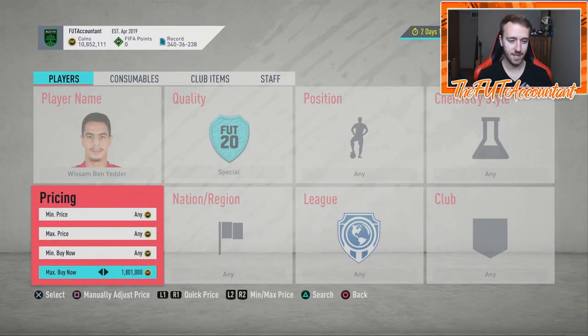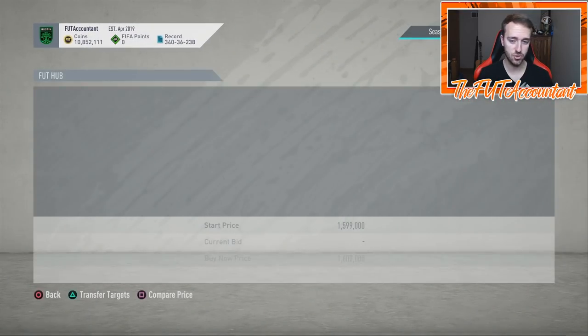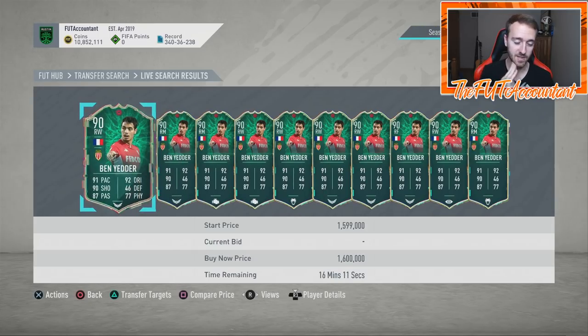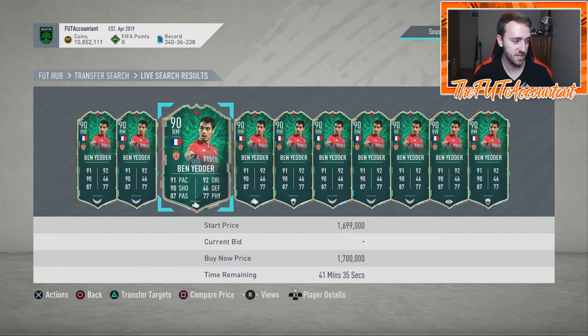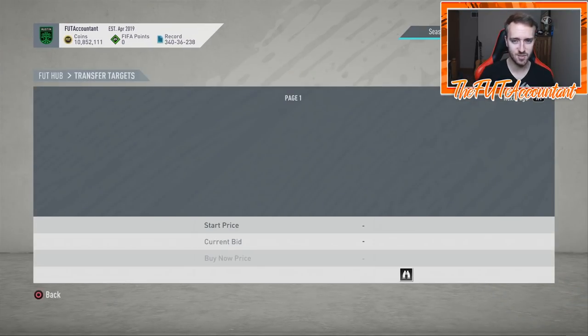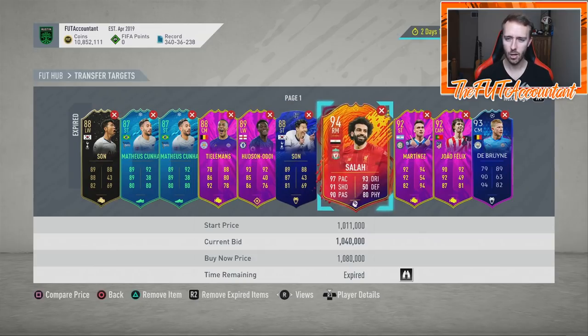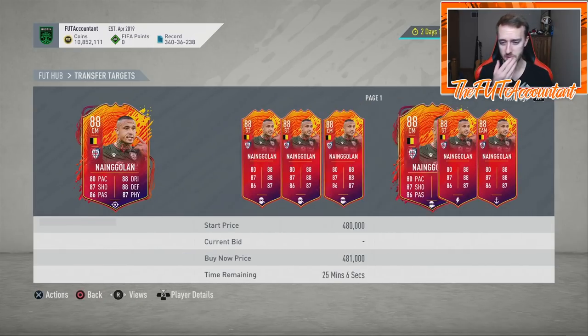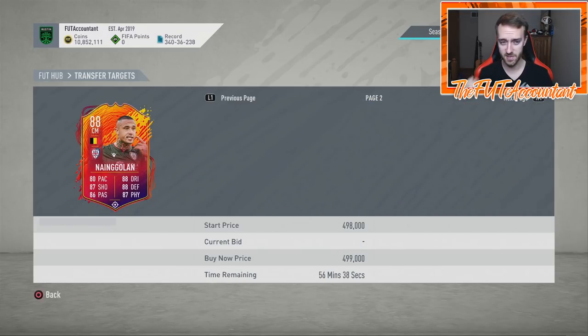The stuff that is the most meta, like this Ben Yetter at 1.5 million, is going to keep rising until some panic makes it drop. The promo cards are going to do better than the informs will, because people like to use these cards — especially when they have more coins — they like a cool card design. Now we have all sorts of colors in this game: pink, orange, multiple kinds of blue, Team of the Year cards — people love using those cards.